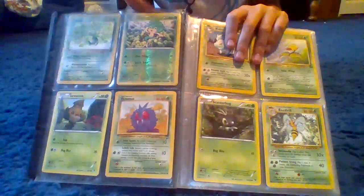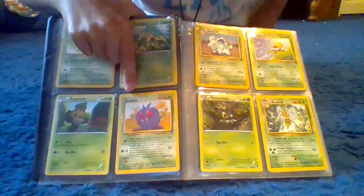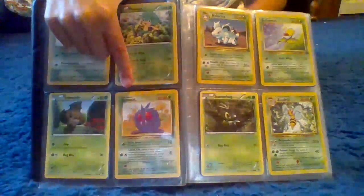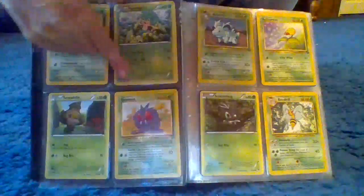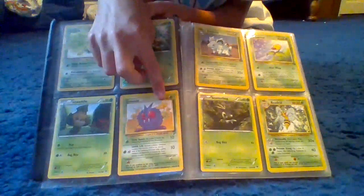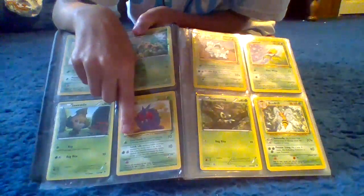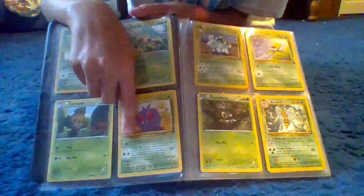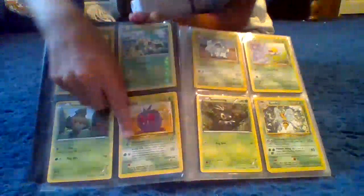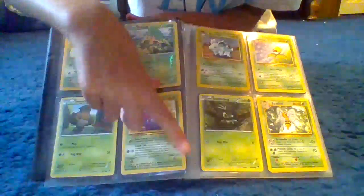Next on our page, we have Venonat, which is a grass type. He has 40 health. His moves are Stun Spore, which does 10, and Leech Leaf, which also does 10.